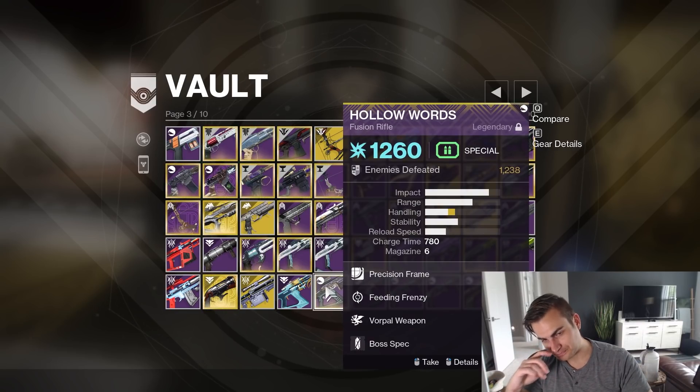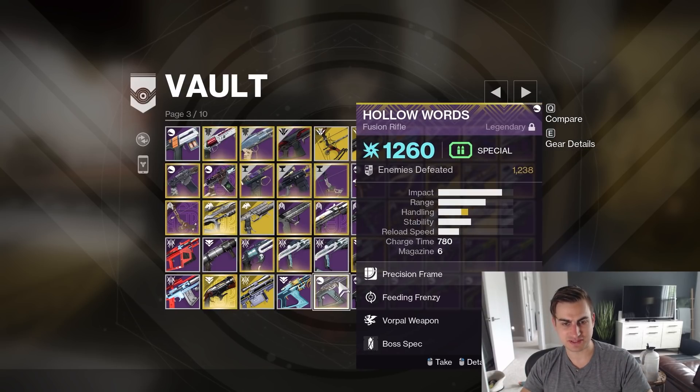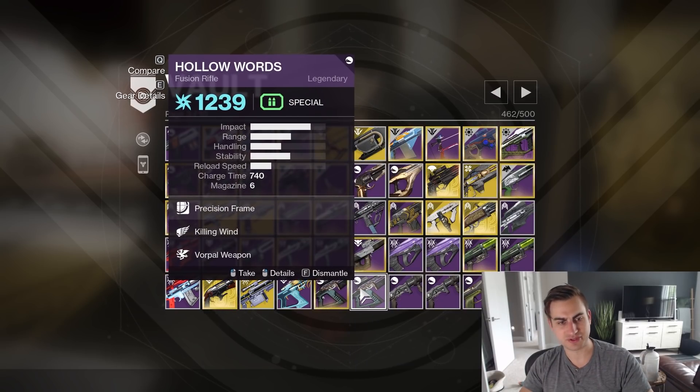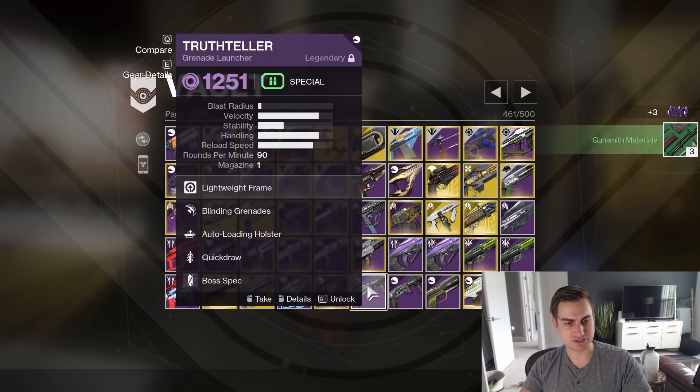Hollowed Words — Feeding Frenzy Vorpal. A little counterintuitive, because Vorpal's against bosses, Feeding Frenzy's against mobs, but as you can see, I have 1,200 kills on it, so clearly I liked it. And then this one is Killing Wind Vorpal, which clearly I didn't use very much — I'm gonna delete that.